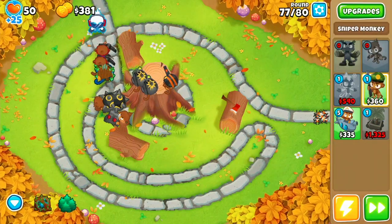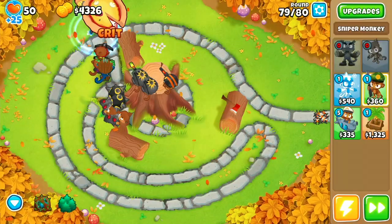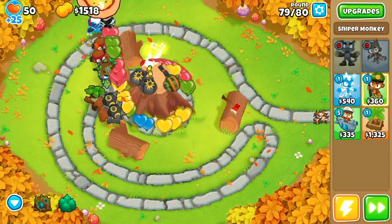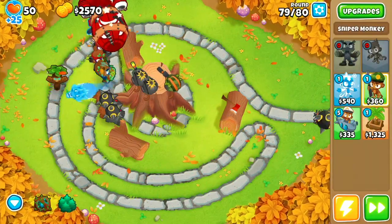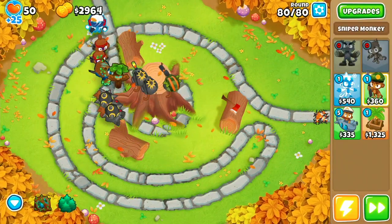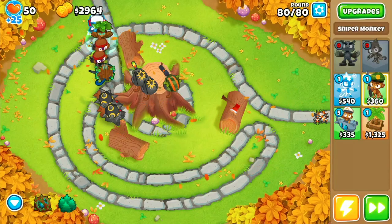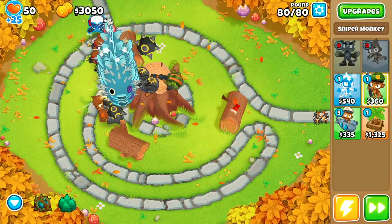Remember you can always throw trees down to make this run even easier. On round 79 we finally get to upgrade our second sniper up to a 4-0-2, which makes dealing with BFBs and ZMGs very easy. That's all I have for you guys today — I hope you enjoyed this Odyssey guide. I really wish I could have done it with no monkey knowledge the whole way through, but let me know what you think about that and if you liked the guide. As always, please leave a like, comment, and subscribe.